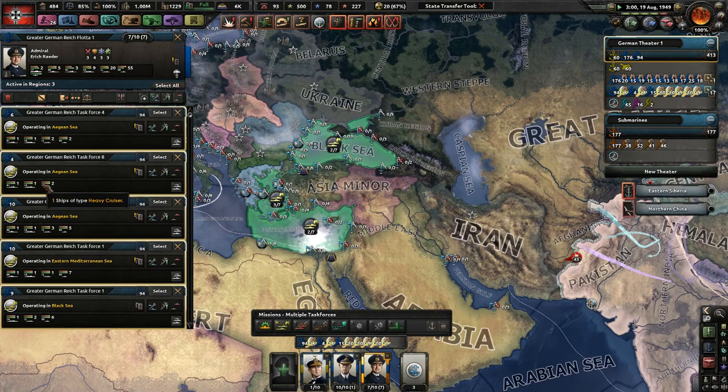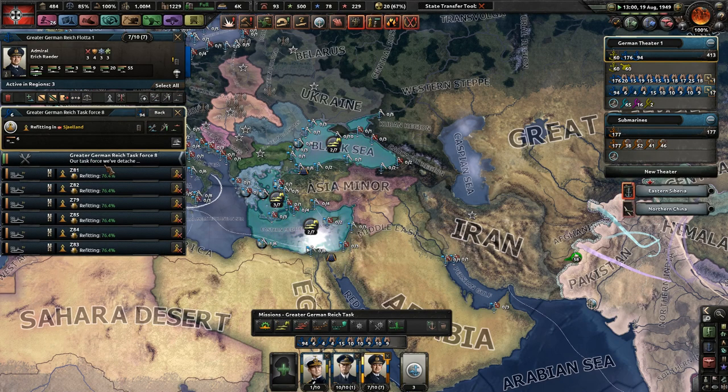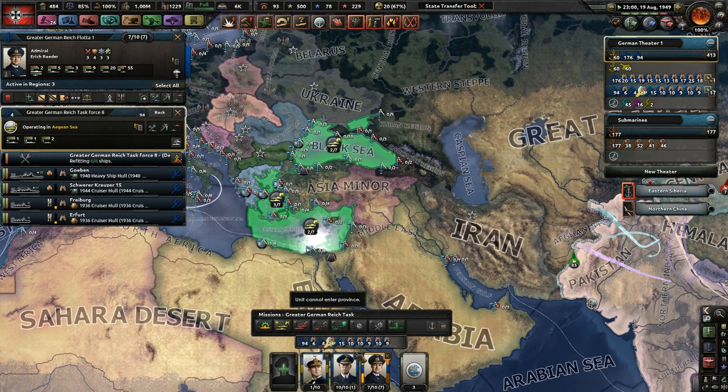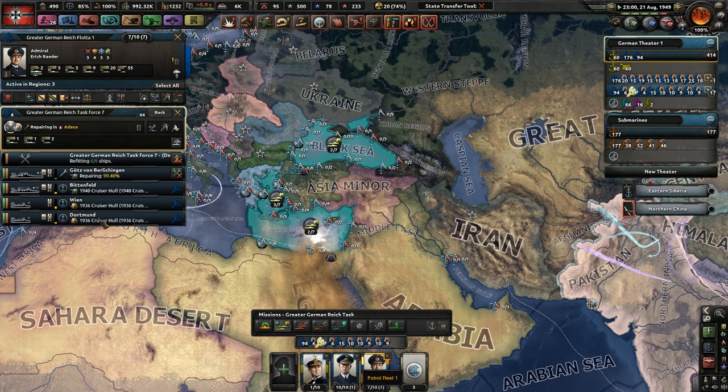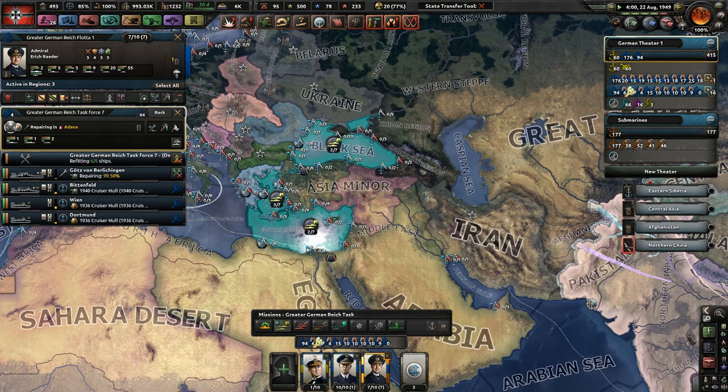That's pretty good — two capital ships, you guys are repairing or refitting. Anyone else need more ships? Quite a few. I think we're okay overall. You are repairing, so that makes sense.